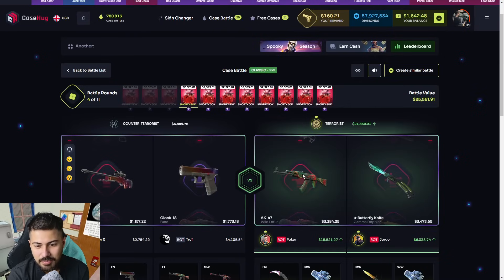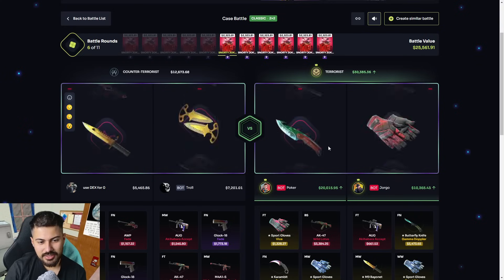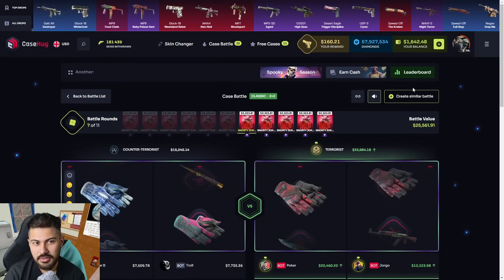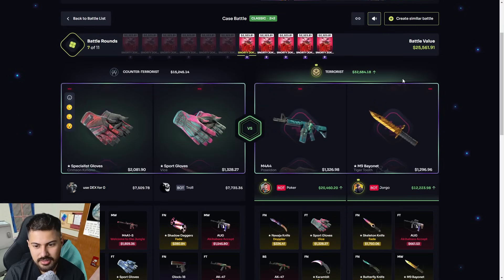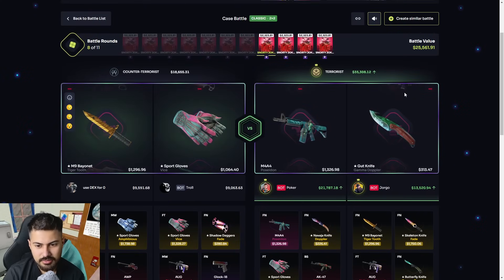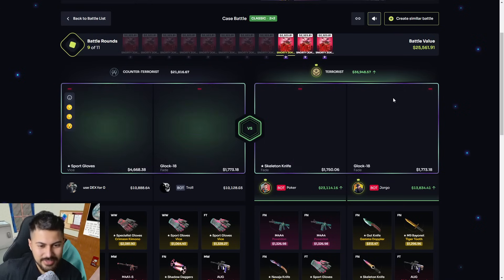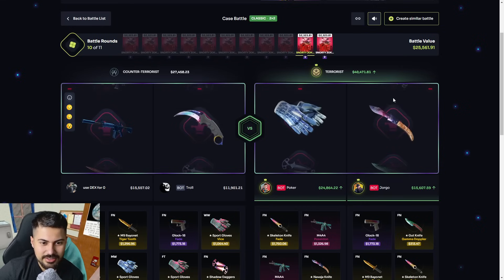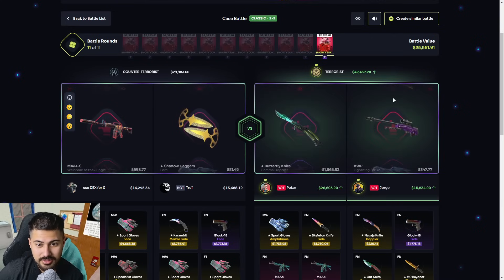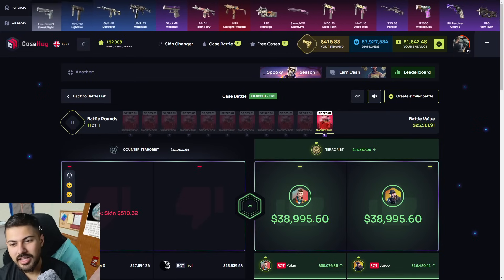Oh bro, what the fuck — come on, give us something man. We just lost insane, bro. They're still getting stuff — fuck. My mate also got nothing. Guys, like a thousand dollar loss. Fuck off bro, that was heartbreaking man, that was heartbreaking.